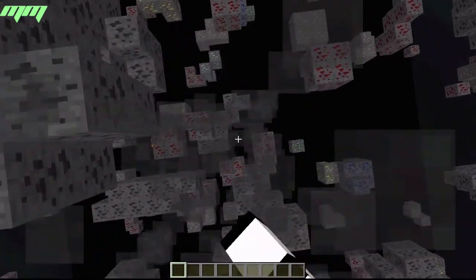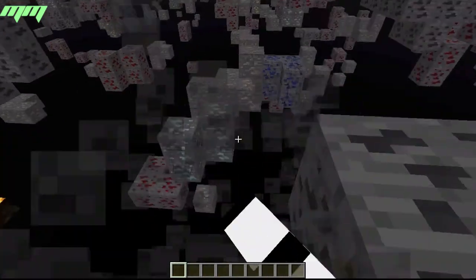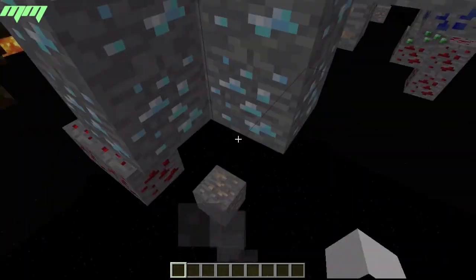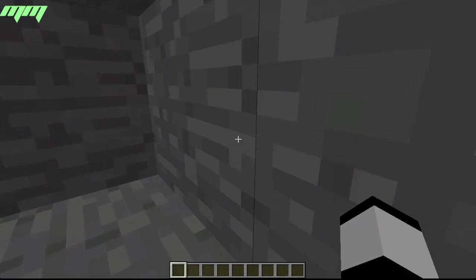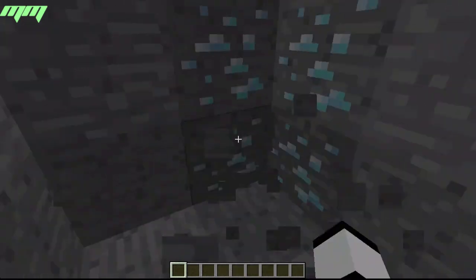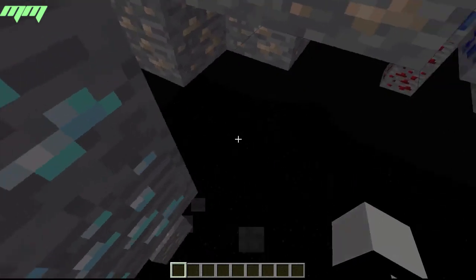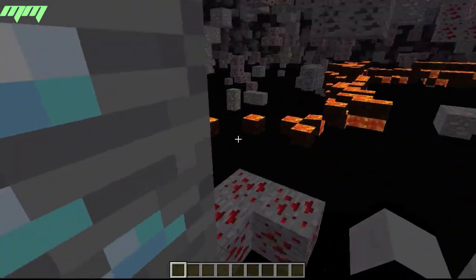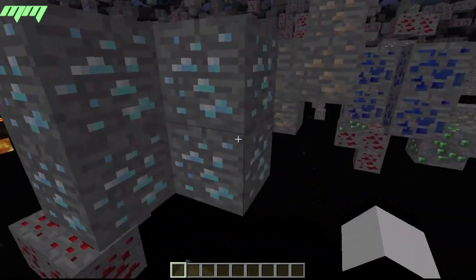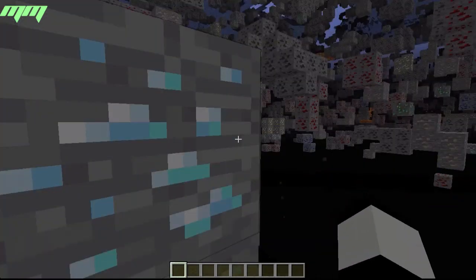Then if I press X you get to see all the ores — emeralds, diamonds. Let's see if we find a diamond... found diamond already! And there you go guys, I found diamond. I found four pieces of diamond, and a bit more down there. This mod is just really cool.